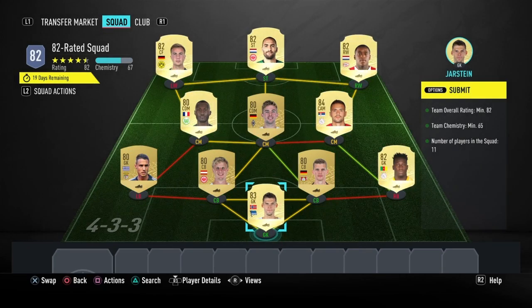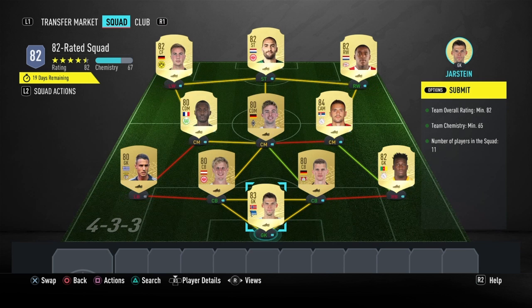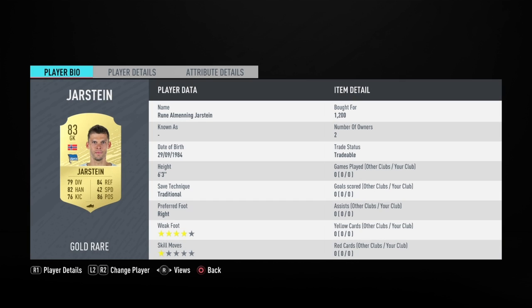Now on to the 82-rated squad — 9,000 coins to complete this side of the SBC as well. There's no loyalty required for this SBC, and these are the players I used.